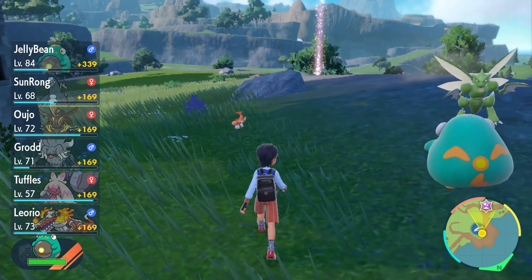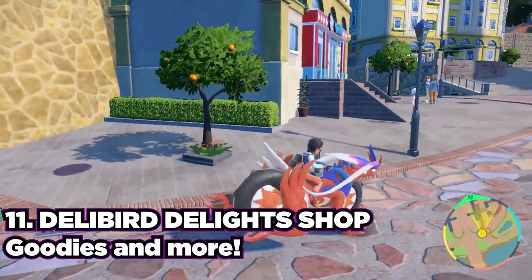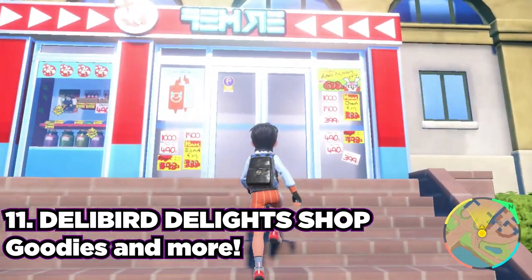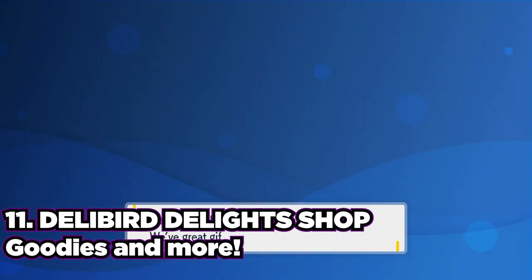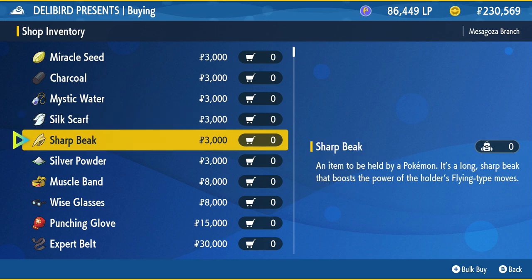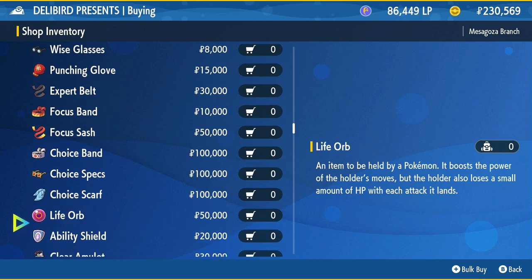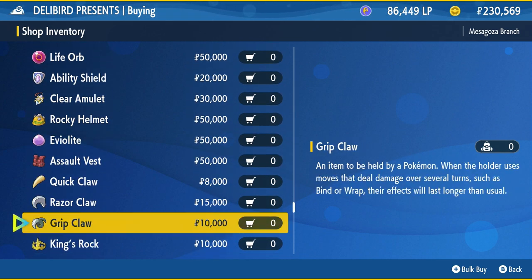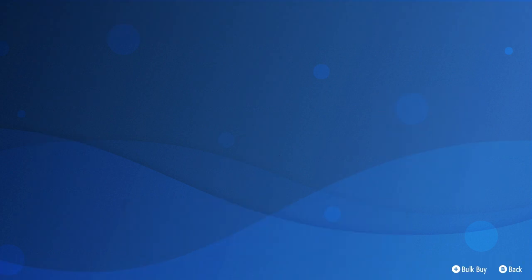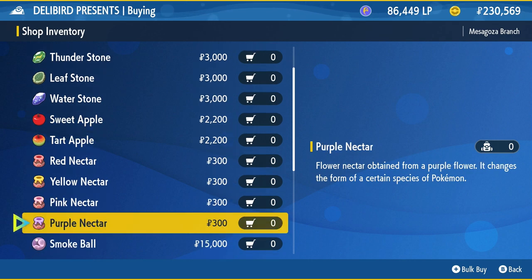Tip number 11 is the Deli Bird's Delight Shop. As you travel to each new area as well as Mesagoza, you should be checking out all the different shops, but one of the most important ones is the Deli Bird's Delight Shop. These shops are in the main area of Mesagoza as well as most cities in the overworld. By stopping here, you'll find tons of useful items such as battle items, quick claws, focus bands, EV training items, and even customization options for your Rotom phone — like that cool Quaxley Rotom phone or the black and purple ones.